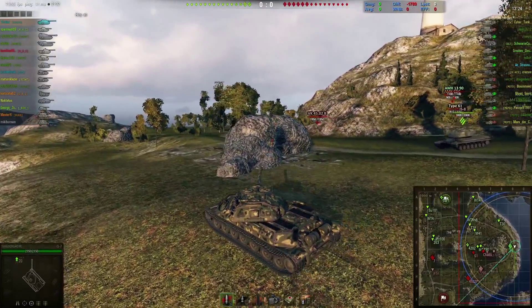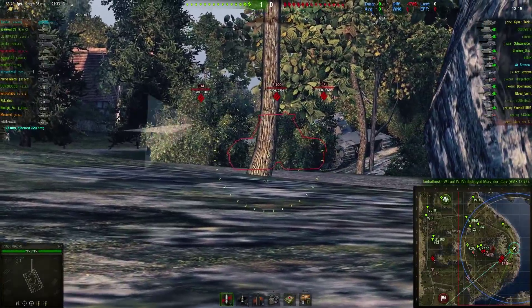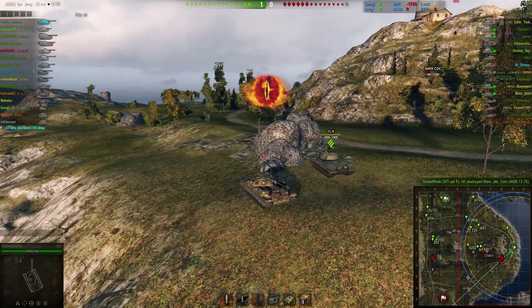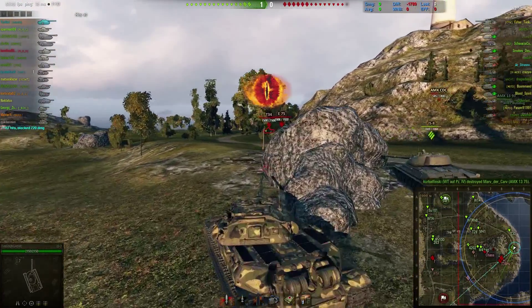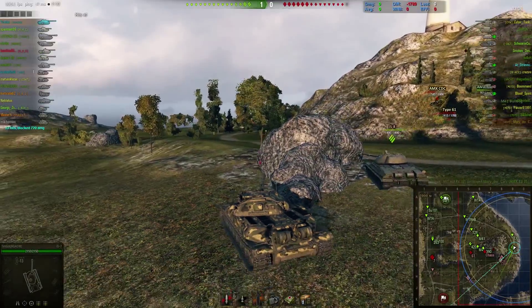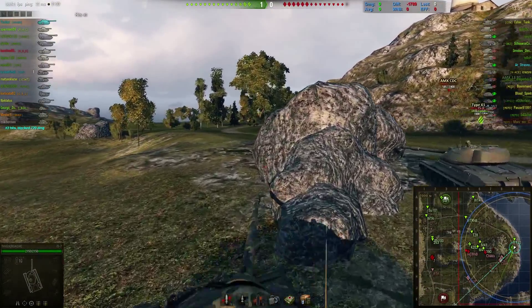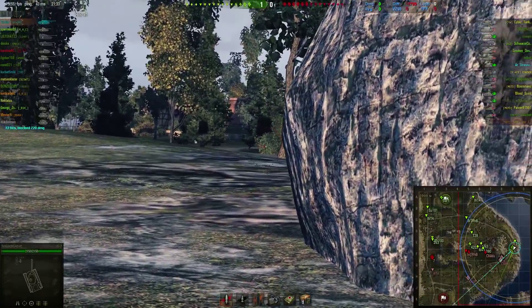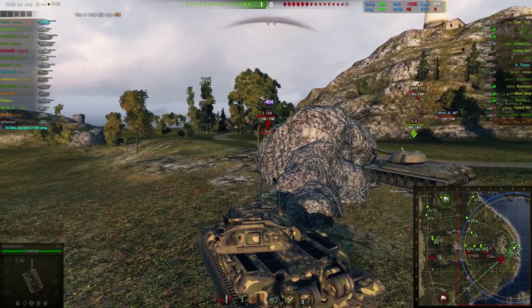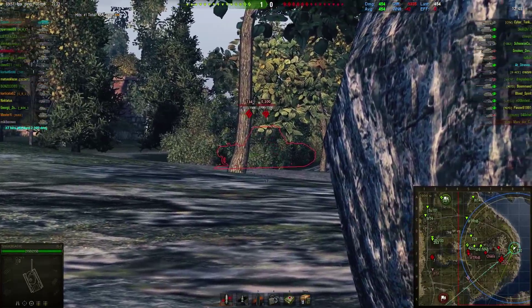The IS-7, as you guys probably know, is a pretty freaking OP tank — I like the IS-7 a lot. I'm already using the hold-down position. My setup on this tank is vertical stabilizer, gun rammer, optics, and food. If you have that setup, it's pretty much the best setup possible in my opinion — I don't think you can go better than that.